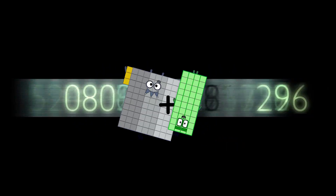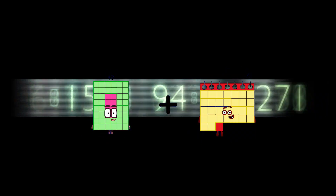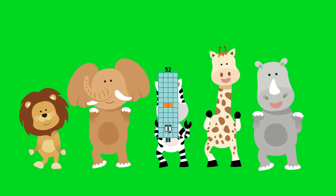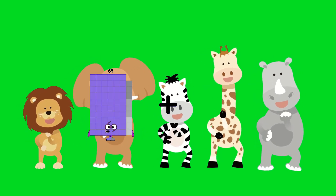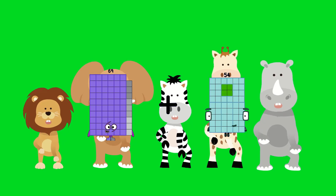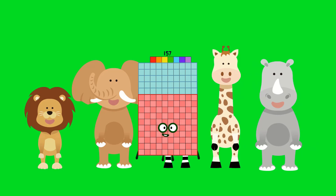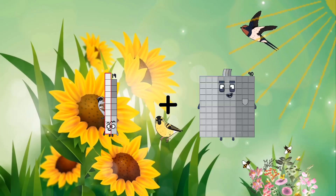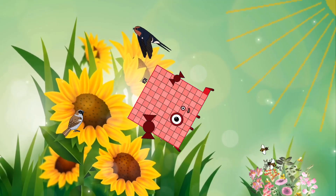133. 48 plus 4 equals 52. 69 plus 88 equals 157. 19 plus 82 equals 101.